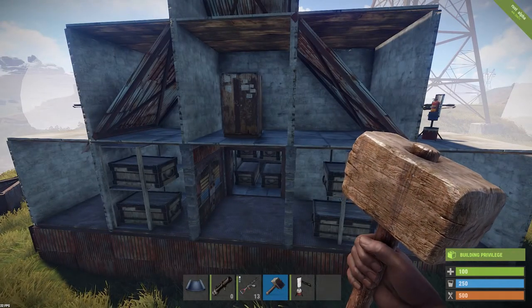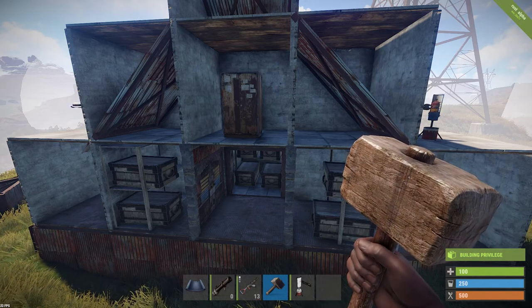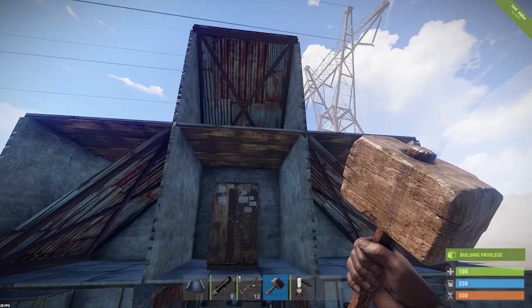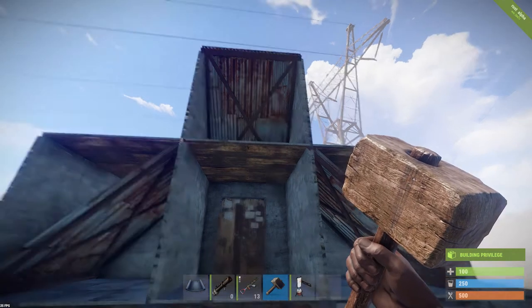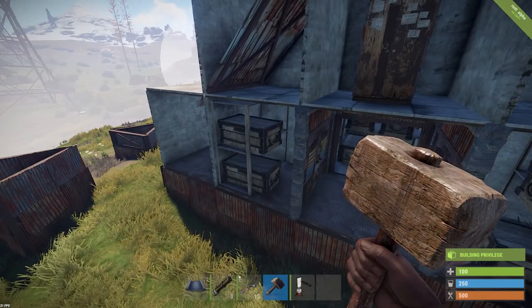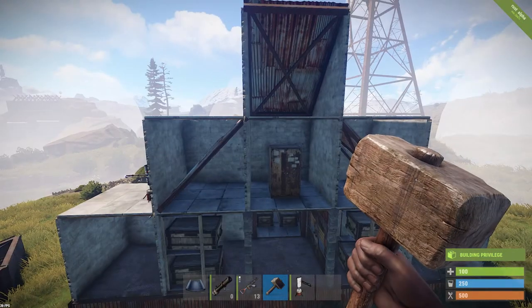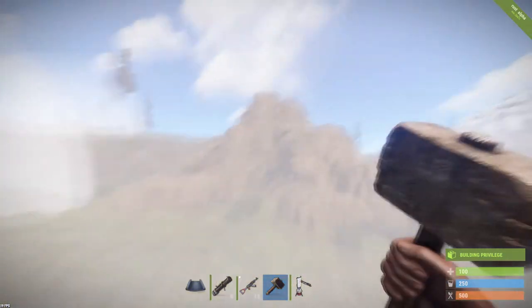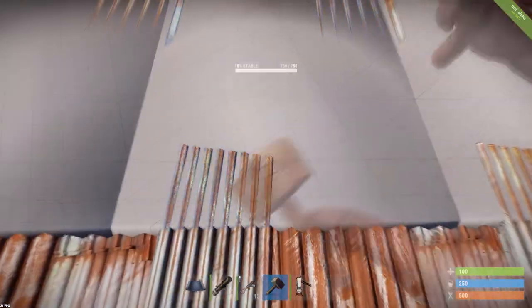Tip four: build your base around your loot. As you can see here in this sample base, I built my loot room first, then built my base around it so it'll be the most protected. After this update, I would say the most safe place to keep your loot is on the second level — just protect it well and build your base around your loot room.